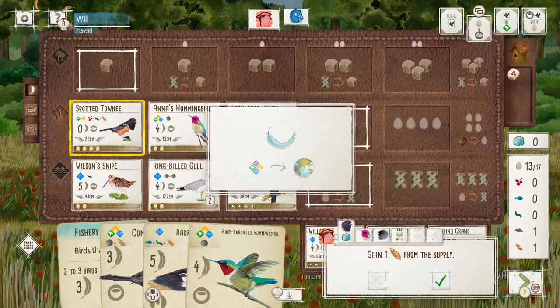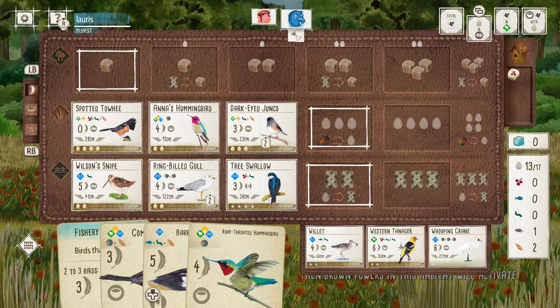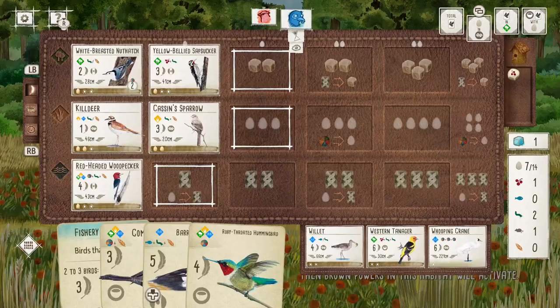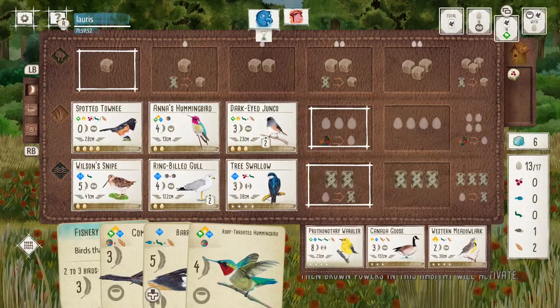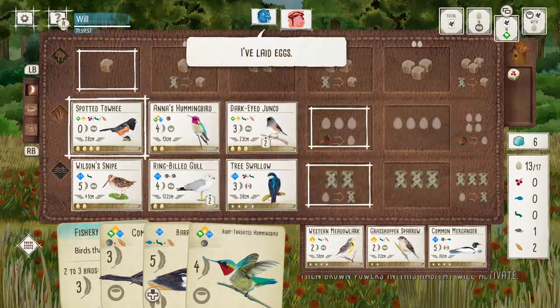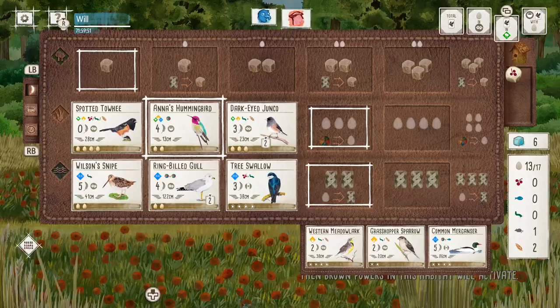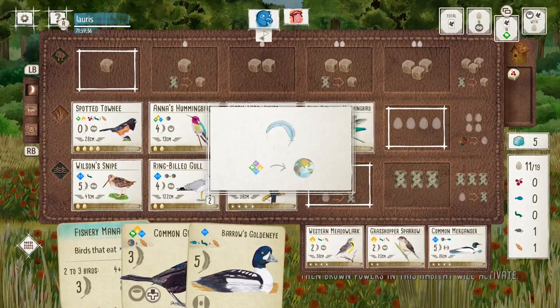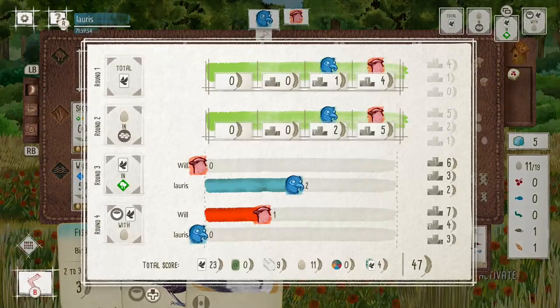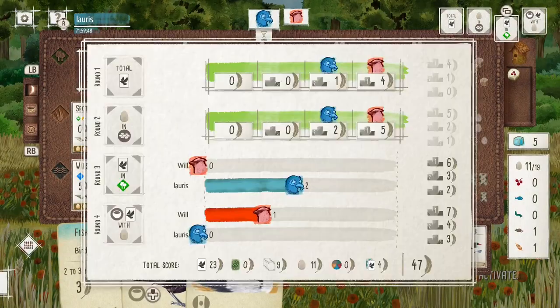I'm just running through that engine in the Grasslands laying eggs and I'm able to absolutely smash that end of round goal. Unfortunately the Canada Goose appeared - that would have been perfect for me since I'm going to be getting all these seeds from the Junco, so turning those into more tuck cards would have been nice. But my opponent jumps all over that Goose, which stops me having it - it works both ways. It wasn't too frustrating because I knew I could still use that food better by playing birds.